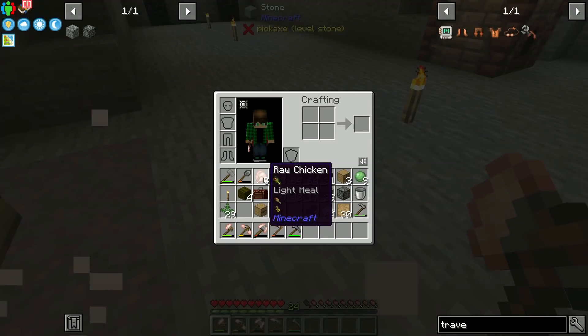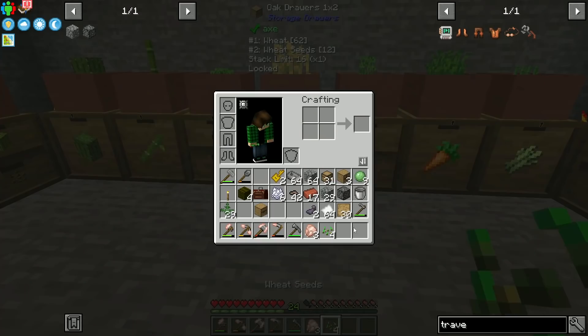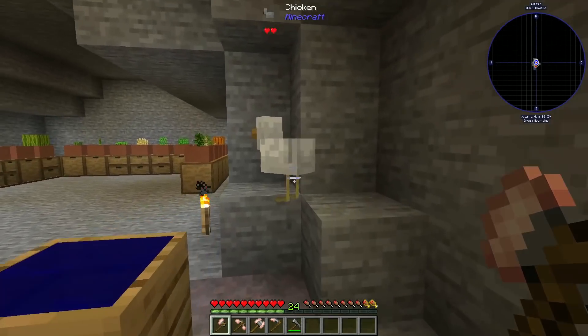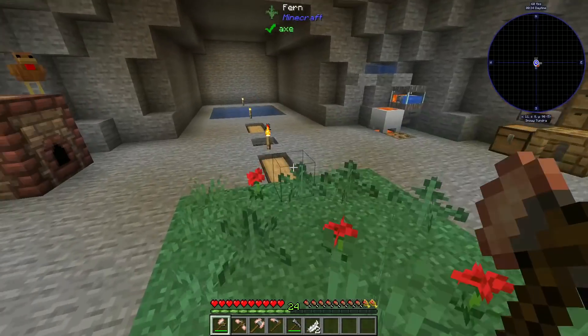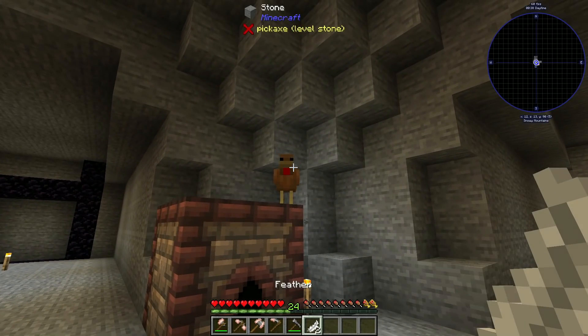Seriously? Three chickens and no feathers. More chicken bait I guess. Two more chickens later - can we get ourselves a feather? We can! So you are saved by your other friend's death.